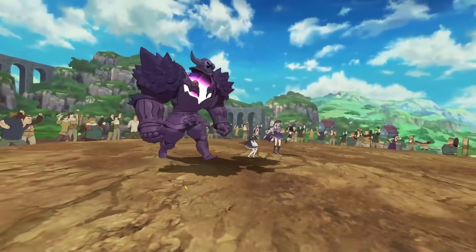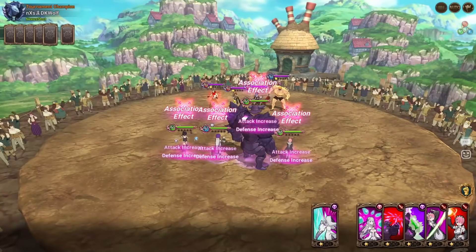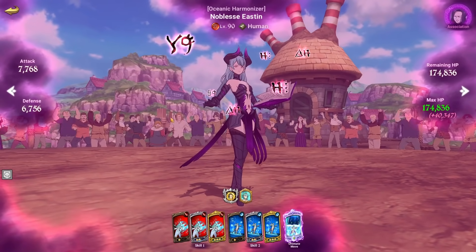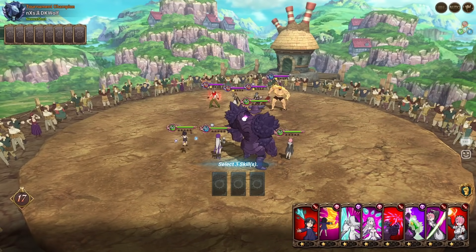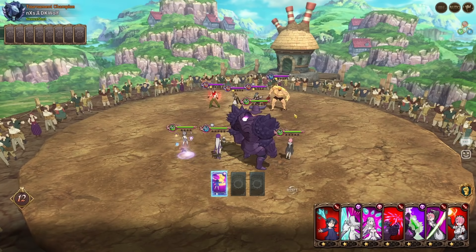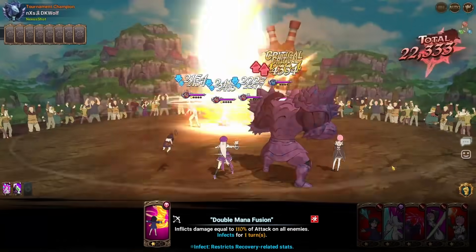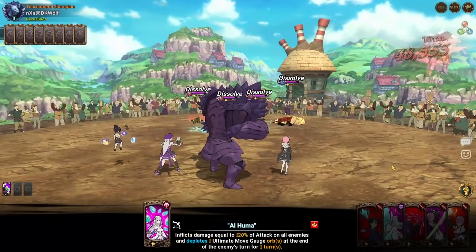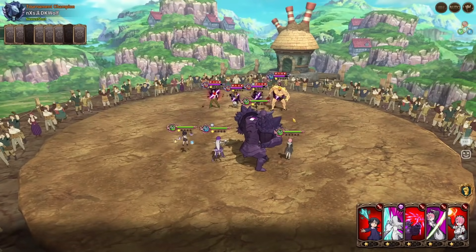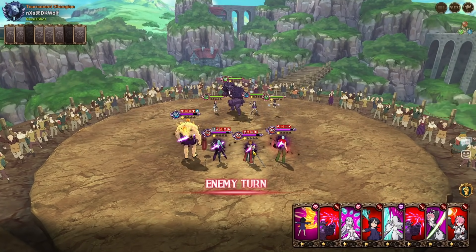Looks like we have the next opponent — it's a Bond team. This might be bad because Easton has cleanse. I don't think we turn off recovery — her cleanse is not a buff skill, right? Well, we'll figure it out. We'll do this, make it so Bond can't buff himself. I'm actually curious how many cards we turn off.